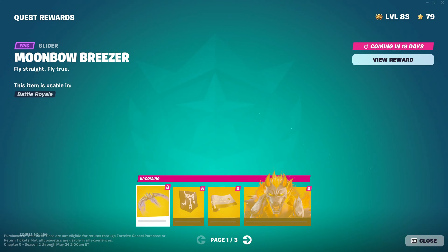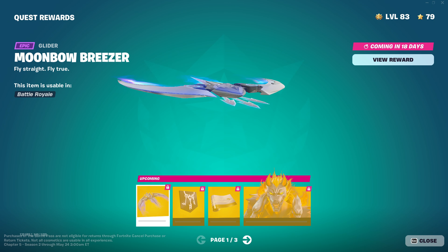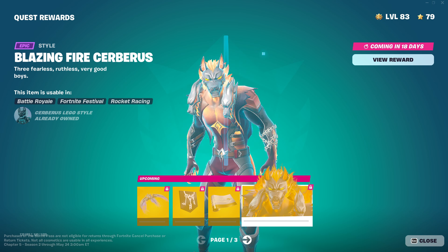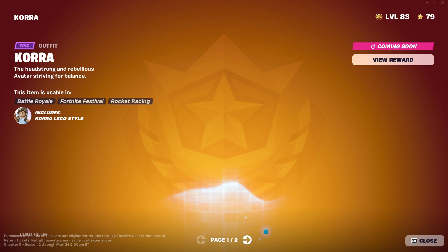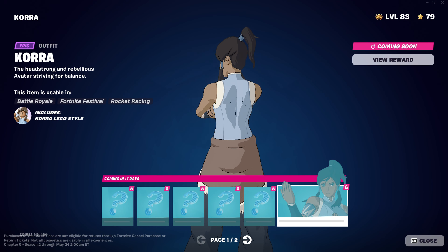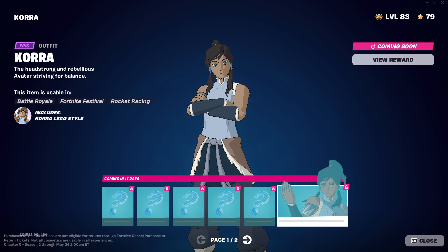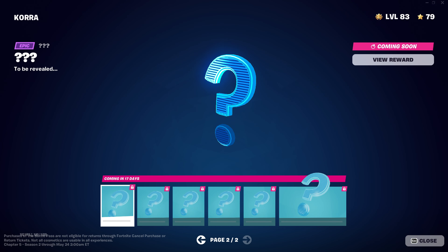So yeah, what do we have here — quest ones. I might do that quest, that's a cool glider. That's nice, that's pretty cool. Upcoming — and the Korra skin is now in Fortnite! I'm definitely gonna make sure I do that quest because I might use this skin a lot — it's a pretty cool skin. And there's nothing else.